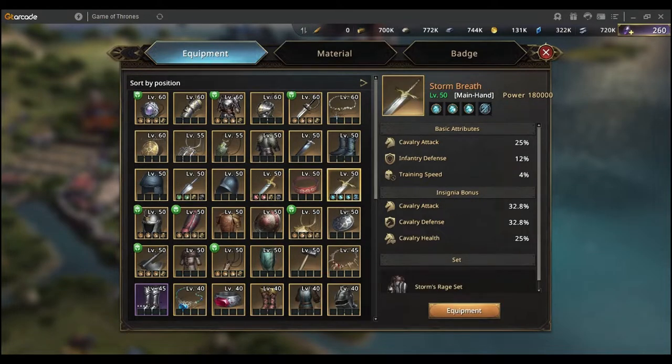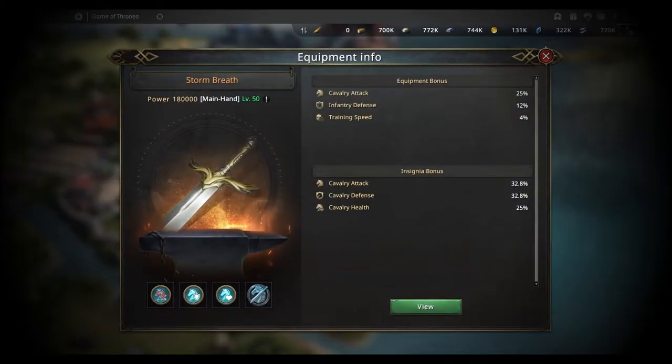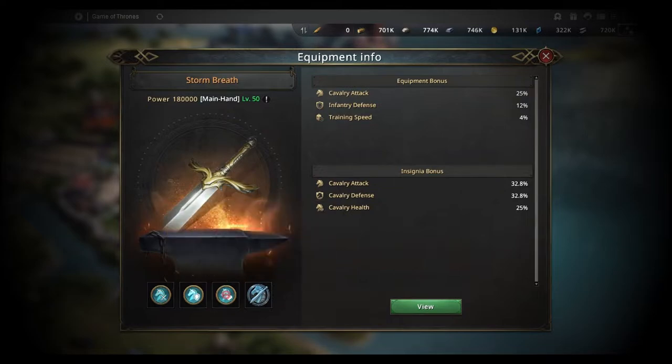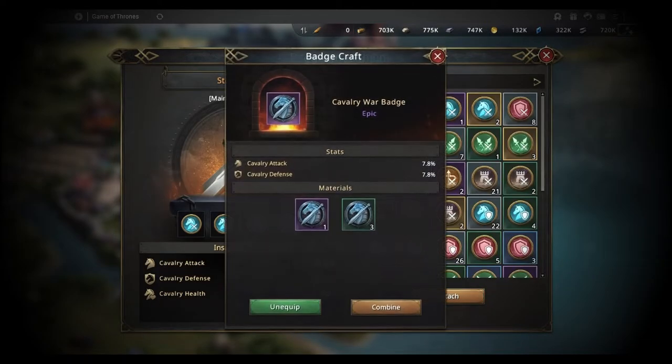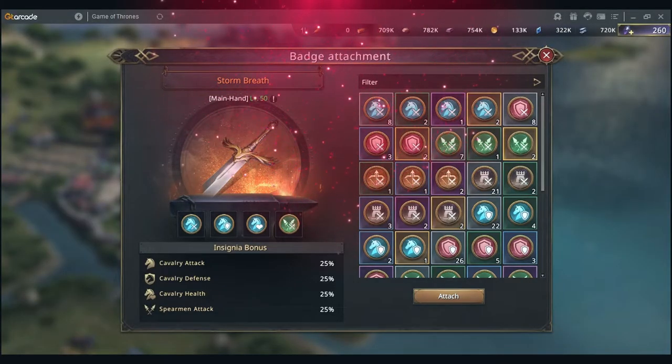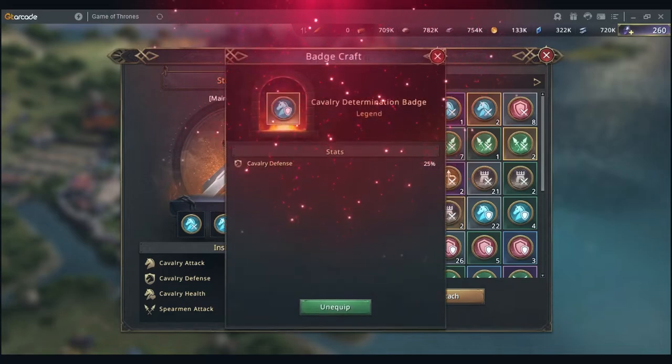If you're running two troop types, things change. Firstly, you're going to need the attack for your front line, and also the defense and health for your front line. Then you would put in the fourth slot the attack for your back line. For example, if you're running cav-spear, you would need all the buffs for the cav and the attack for the back line — the back line doesn't usually take damage, so you just need damage on it.